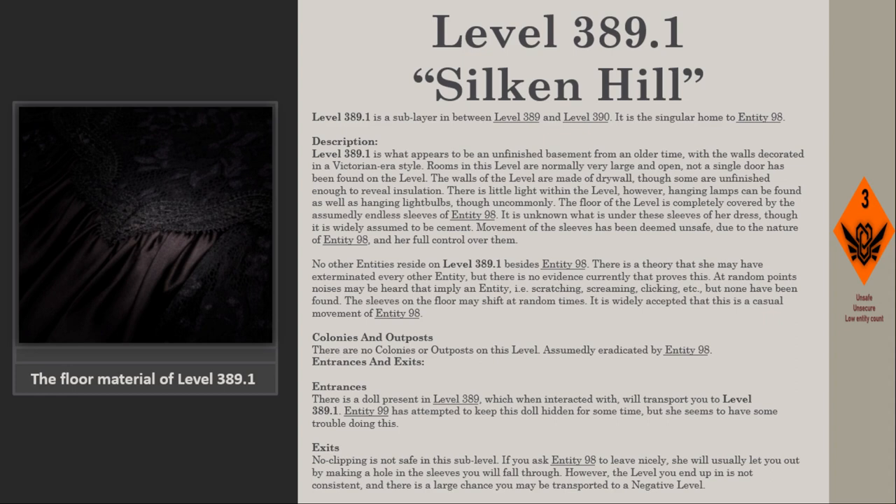No other entities reside on level 389.1 besides Entity 98. There is a theory that she may have exterminated every other entity, but there is no evidence currently that proves this. At random points, noises may be heard that imply an entity — that is, scratching, screaming, clicking, etc. — but none have been found. The sleeves on the floor may shift at random times, and it is widely accepted that this is a casual movement of Entity 98.